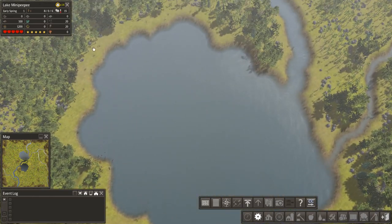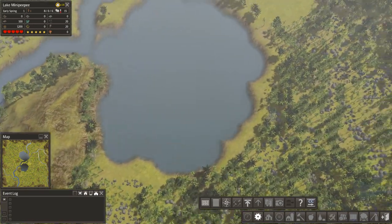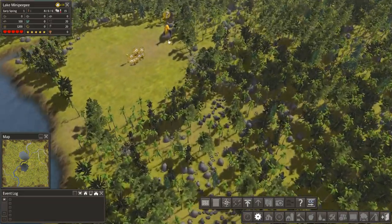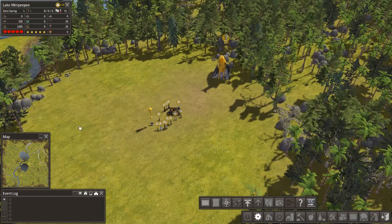We'll probably flatten the terrain to create nice square edges and put all quayside buildings - do the whole thing as a massive docks setup. It's going to be awesome. And there's a whole story to this, of course, with me doing Banished.